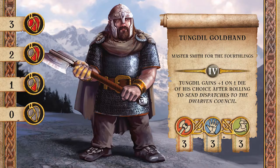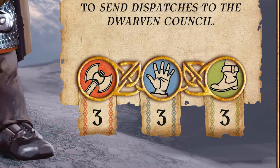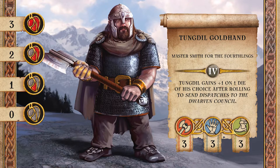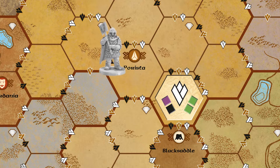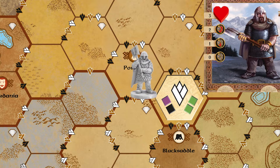If the action calls for dice, you always use as many as your significant stat shows. For movement, you roll as many dice as the number of your movement stat and the highest roll among the dice counts. So Tungdil would roll three dice and can move five zones since five was his highest roll. He can use tunnels as shortcuts. If he moves through dead land, he will take damage.